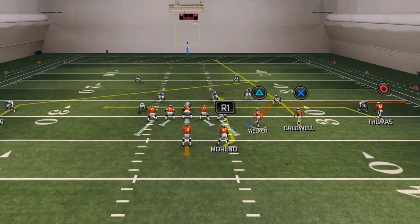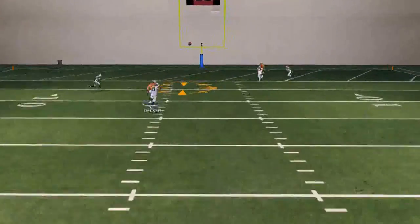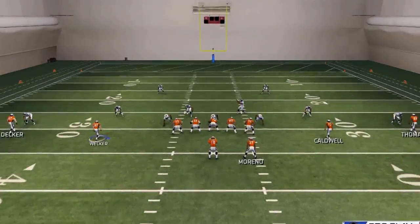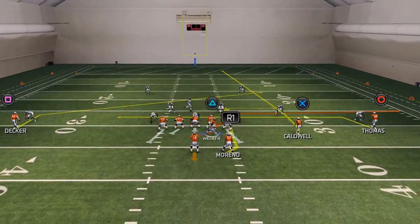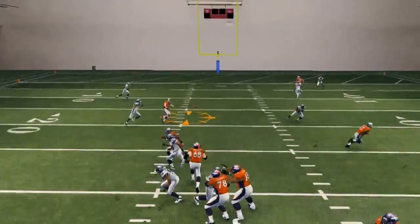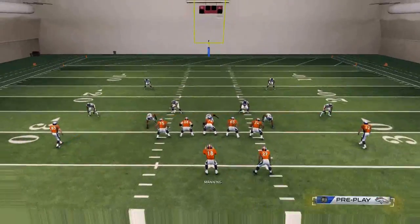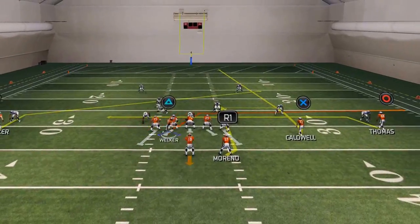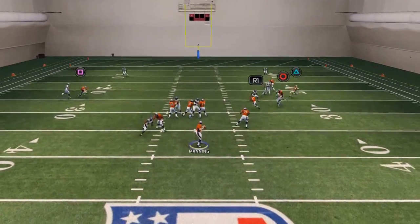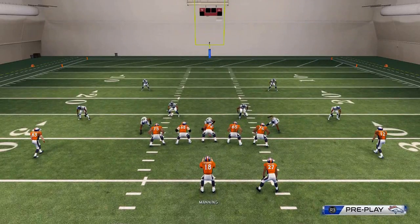Another hot route you could potentially do if you're facing more of a man-coverage-based team: put Eric Decker on a slant route. Slant routes this year with the pass lead up — you can actually click on and make a user catch if you want to. Sometimes he'll just win in man coverage almost 100% of the time, but it has a slightly better success rate than the in route. When it gets that inside position it does a good job at beating man coverage over the middle of the field.